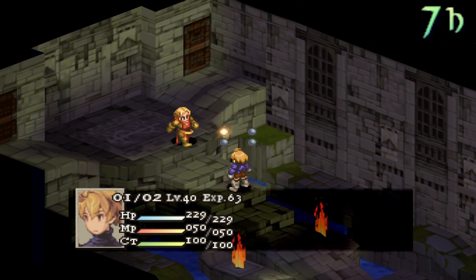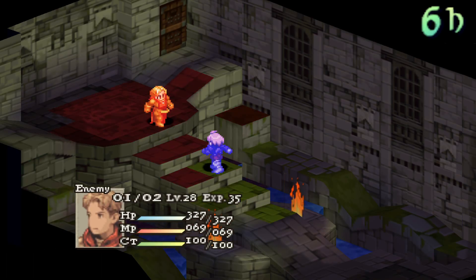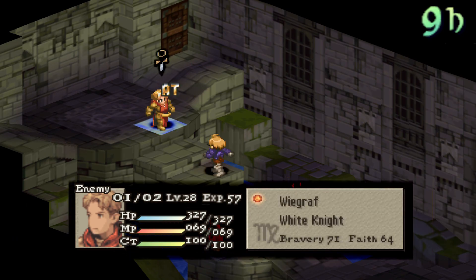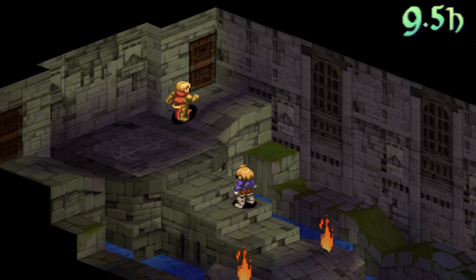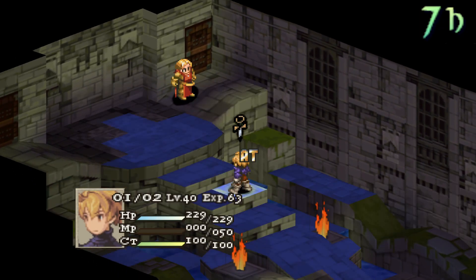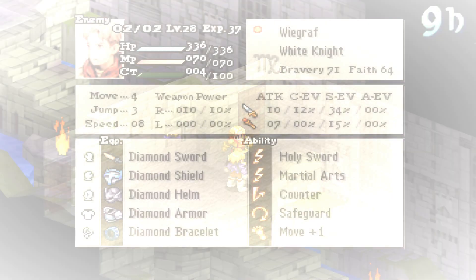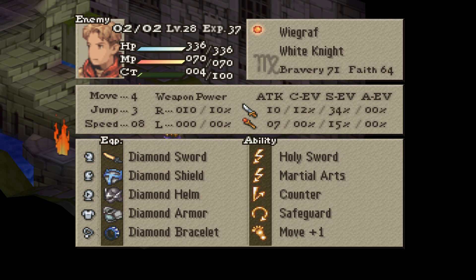Don't worry — it's not going to require level 99, using a Dark Knight, or doing the Gaffgarion trick to get night swords, as you see with these first clips. Let's start off with what Weegraph is capable of, as well as his items, abilities, and zodiac sign. He has a full set of diamond equipment, and his unique White Knight job gives him pretty solid stats overall.